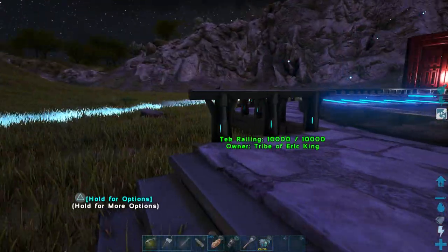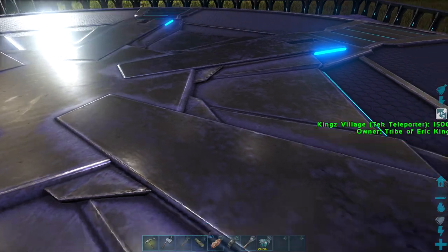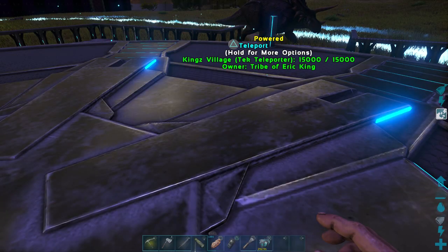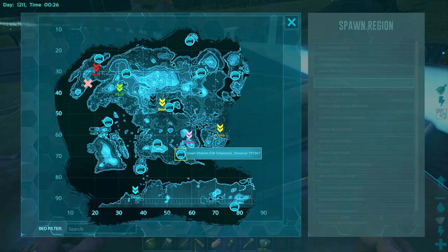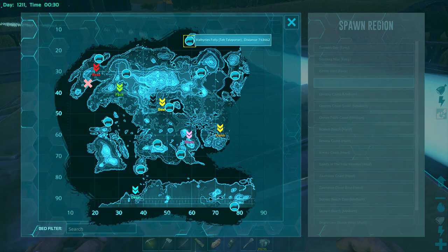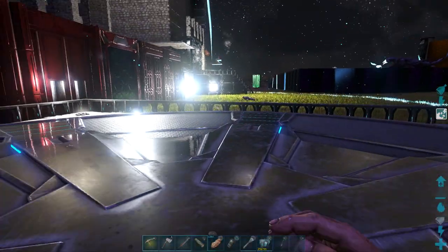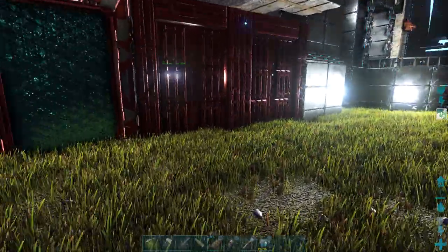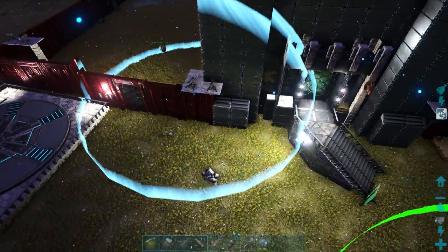Out here I have the tech teleporter, which is open to everyone on the server, making it easier for everyone to travel. When you go to teleport you can see everyone has their own teleporter at their base. The admins put one on each obelisk too, making it easier to teleport to obelisks. People also put them at their own bases, so it's great for traveling to different sides of the map.